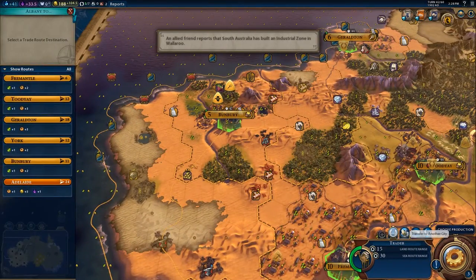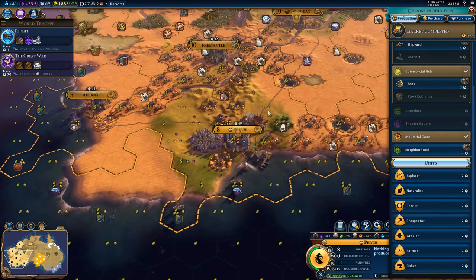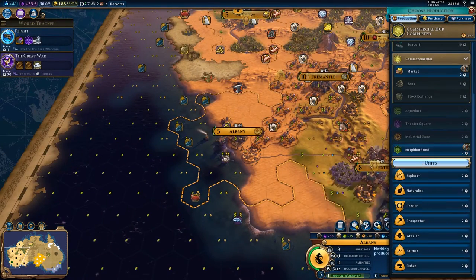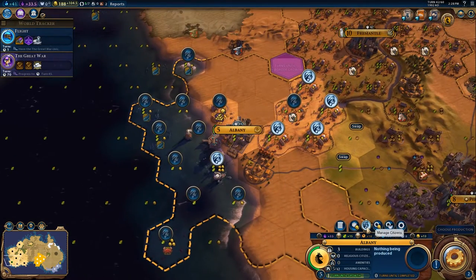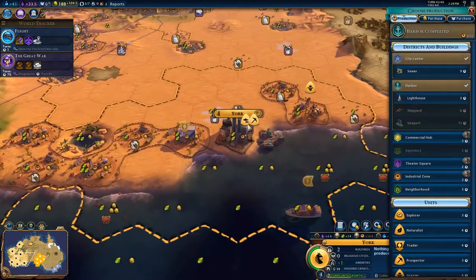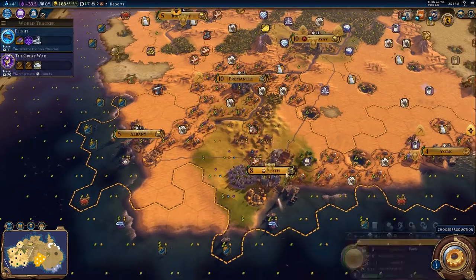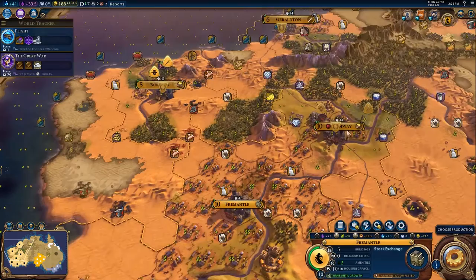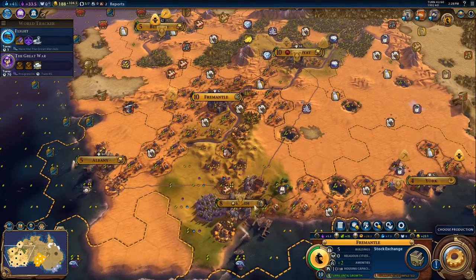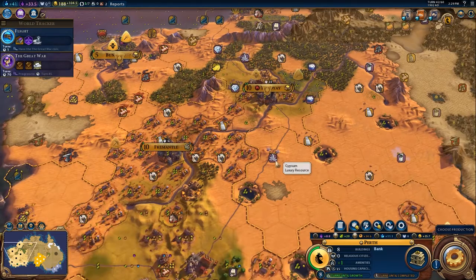We just got Albany's trade route, which I think was for Bunbury. Perth finished a market and it's going to make a bank as well. You're going to make a market. Get this salt online - I want to have bonus amenities because the 5% gold is going to be really, really nice. So I want as many amenities as I can get - I want to look for amenities I don't have. Like here's wine, here's diamonds, here's tea. I think I have tea down here somewhere - yeah, I just need to get it online.